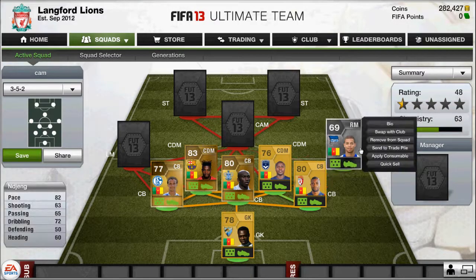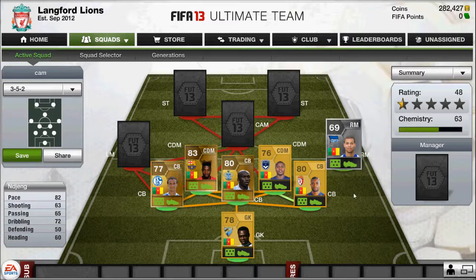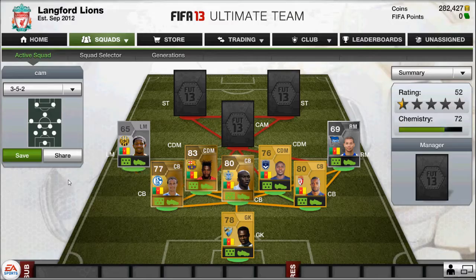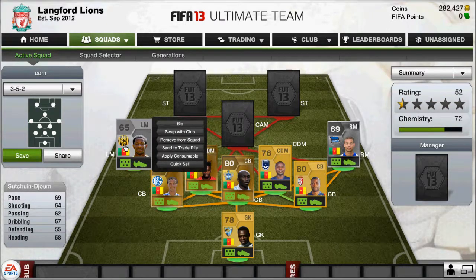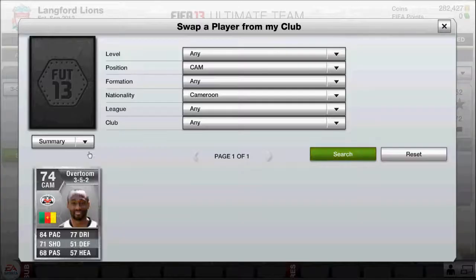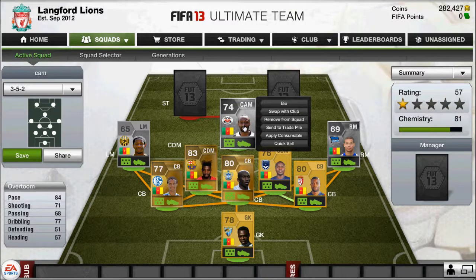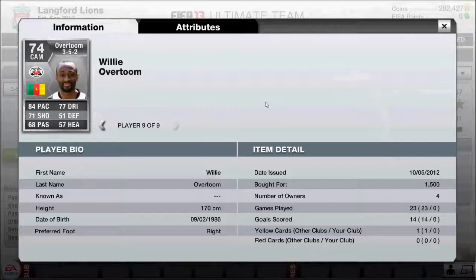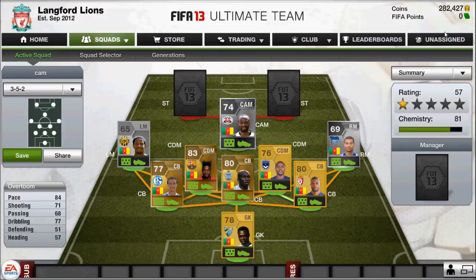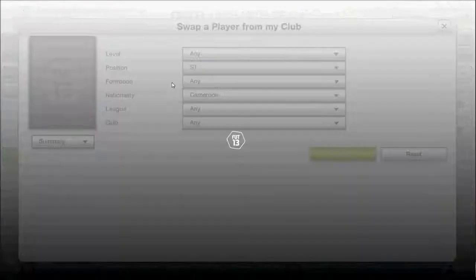On to the right mid — Silver this time. He has 82 pace, but he's not really the best; he's only there to fill in the gap as there's not really anyone else to go there. Then the CAM, Willy — over 84 pace and 77 dribbling. Not a bad player, but didn't really do that much when I played with him.